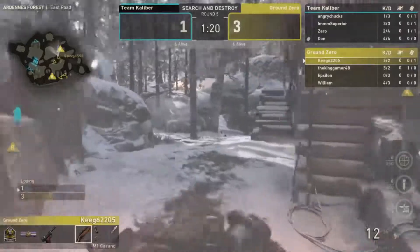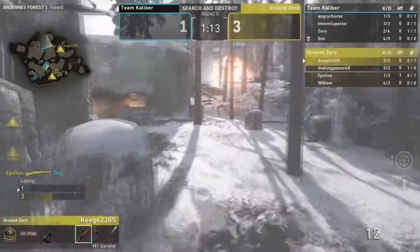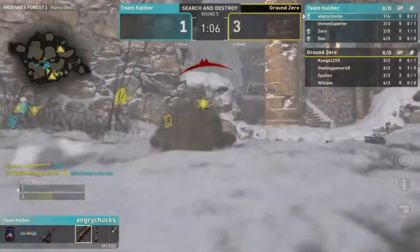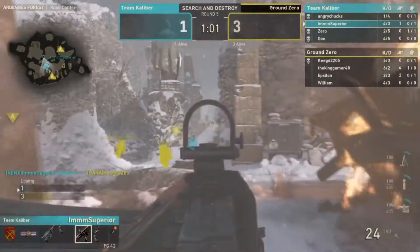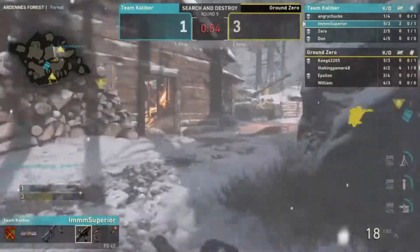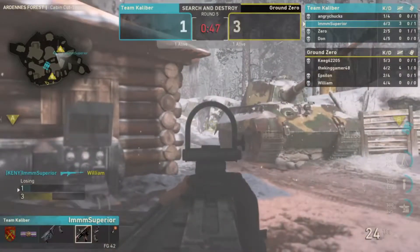Parasite playing pretty well — Zero has him in sights but Epsilon gets one. Theory pulls out the sniper, takes out Study. It's a one-versus-four for Kenny: he makes it a one-versus-three, then a one-versus-two. William and Study are the last two alive. It comes down to a one-versus-one: Kenny versus Study — both using ARs.